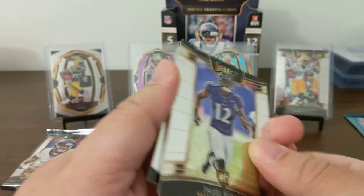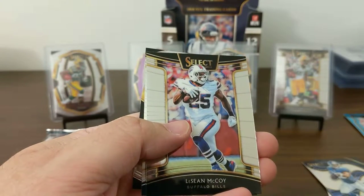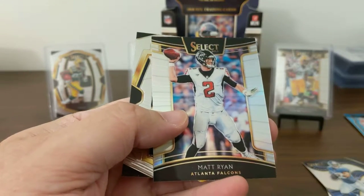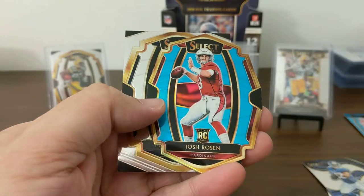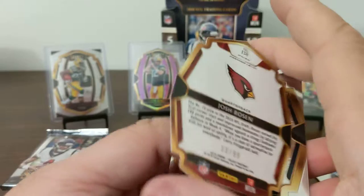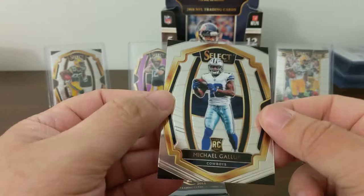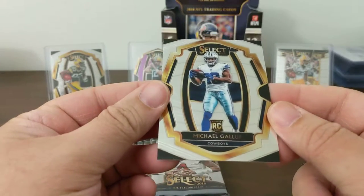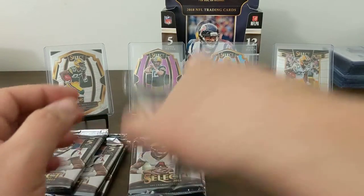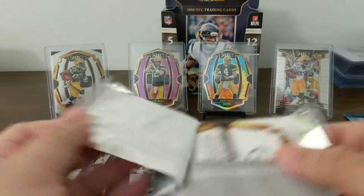We got a thick cut in here. Jaleel Scott — my favorite player, because I get a ton of him. LeSean McCoy. Prism Ryan with Josh Rosen, die-cut, 33 of 99 — take that. And Michael Gallup. I got too many piles of things going on — I should have just put them in one pile.